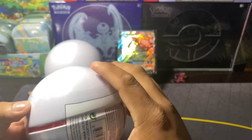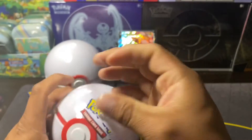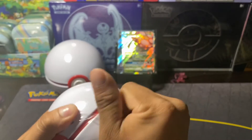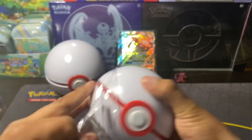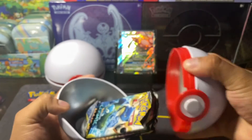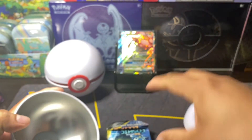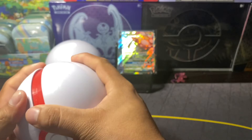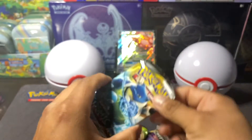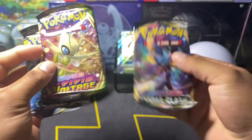Smash that like button, guys. All right, so this is C21, you guys. Like I said, I didn't know - I had heard it's D21, but let's check it out, let's see if C21 is the same. Oh, it is the same thing. All right, just a Juggernaut coin, but it does not make a difference - any C21 or D21, you guys, it's still the same. We got a Cosmic Eclipse, Vivid Voltage, and Rebel Clash.